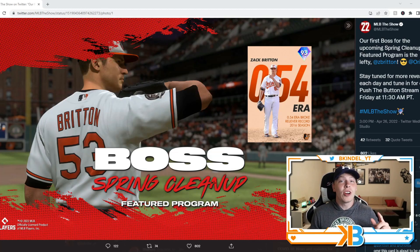We have the brand new feature program dropping this Friday and we have our first of five bosses — it's no less than 93 overall Zach Britton.